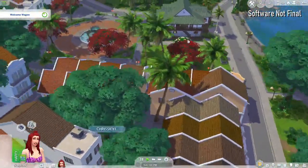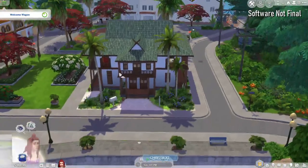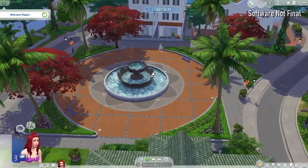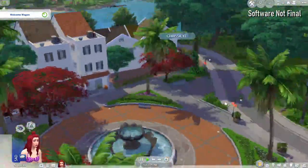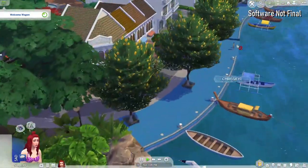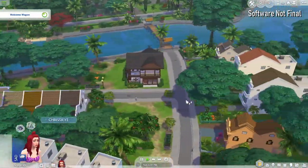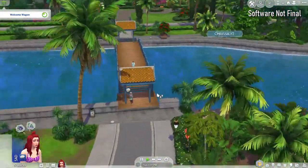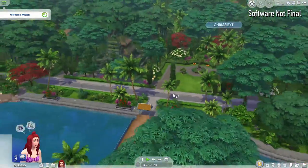Over here in this corner is actually where the Screaming Gecko is. I haven't visited this lot yet but it looks kind of cool. Around this way we have the Sungai Point lot where those three apartments are. We have a little town square fountain space around here as well. There are a lot of scenic spots for your sims to go to and interact with - there's another fishing spot over there. I love the way this world looks. It is a shame there aren't more buildable lots, but we just have to make peace with that fact.